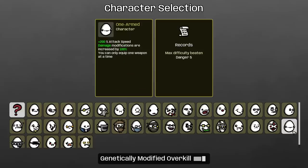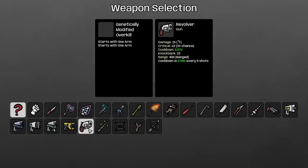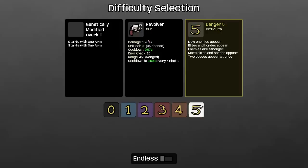Today we're going to be going for a one-armed, one-armed, which you may think is just going to be extremely strong and still can hold one gun. Kind of. We'll get into it, you'll just have to see. Let's grab the revolver — I feel like I just kind of want to try that one out — and then danger five.